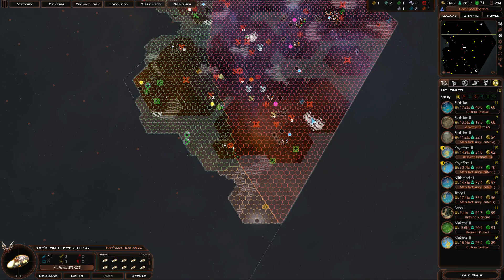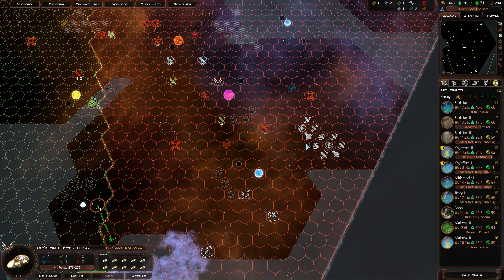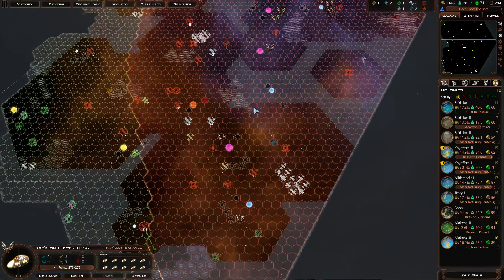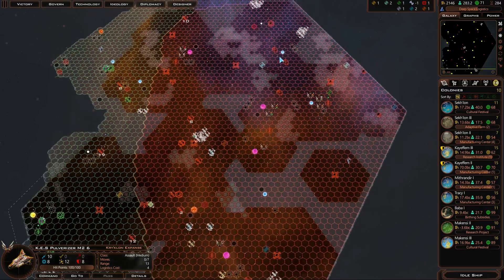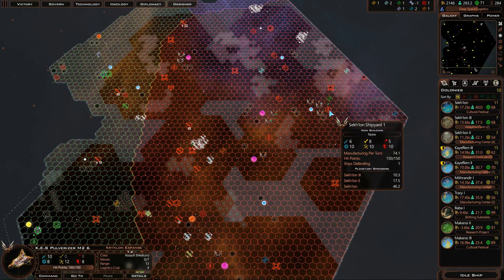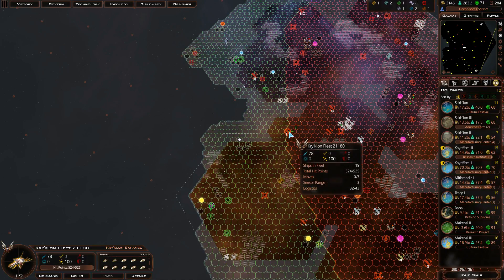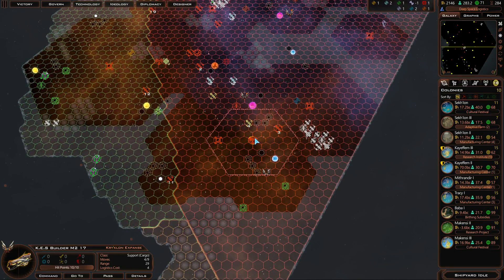I'm going to have to get the swarms to check south to make sure there are no more surprises. I'm confident these pulverizers could destroy these ships here, although that overlord is going to be a pain. I need to kill that before it does too much damage — before it goes after that ship starbase. It doesn't have the firepower to deal with it right now. I'm likely going to lose one pulverizer there.